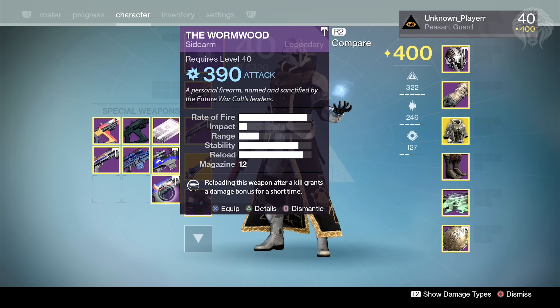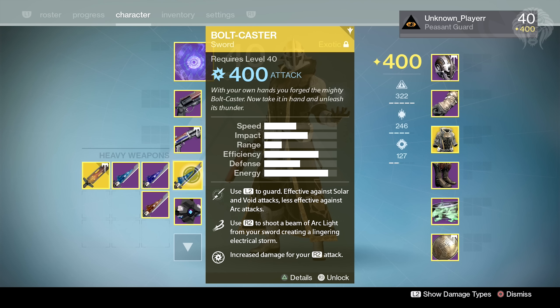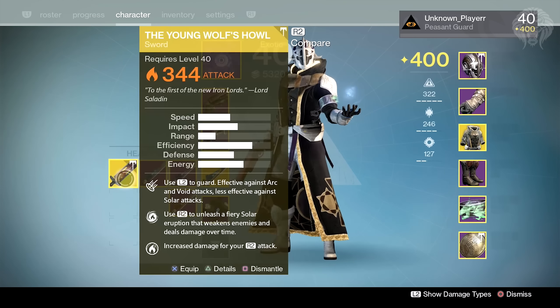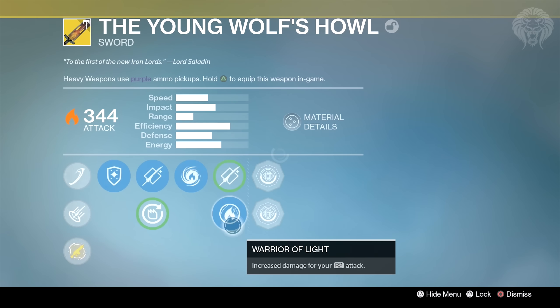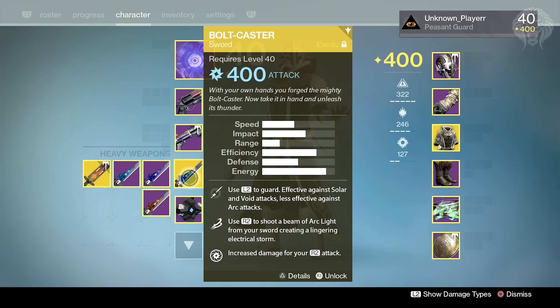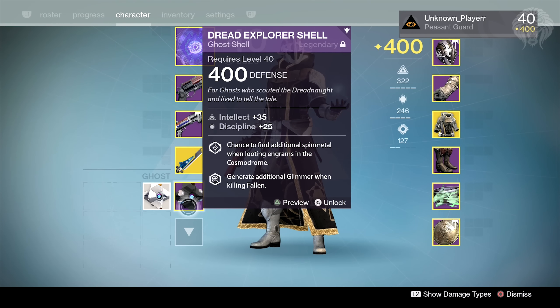There's also the Winged Word trials sniper and the Wormwood, which is the Future War Cult sidearm — actually pretty decent. In terms of my heavy, I've got literally just a bunch of swords. I mainly use the Bolt Caster, which is the best sword for crucible — so much fun to use. The others are just kind of here randomly. There's also the Young Wolf's Howl, which is definitely a disappointment of an exotic — it could have been a lot better. It takes up way too much ammo, and I'm hoping for a buff soon.